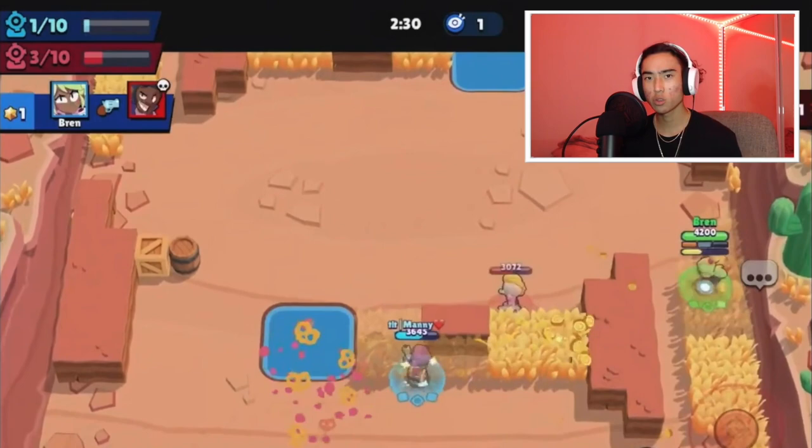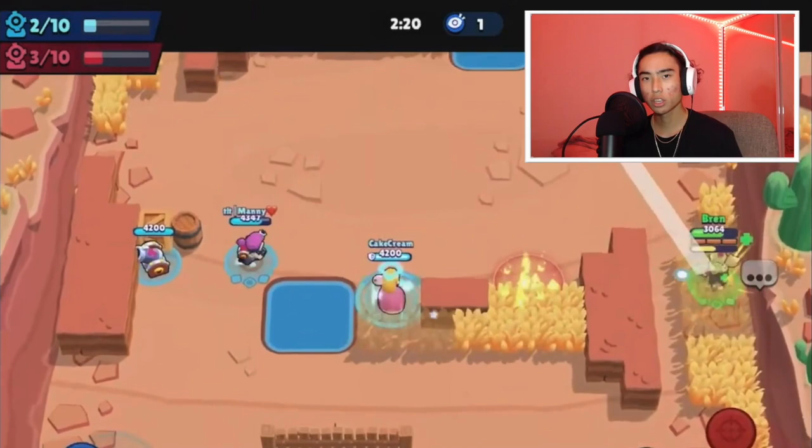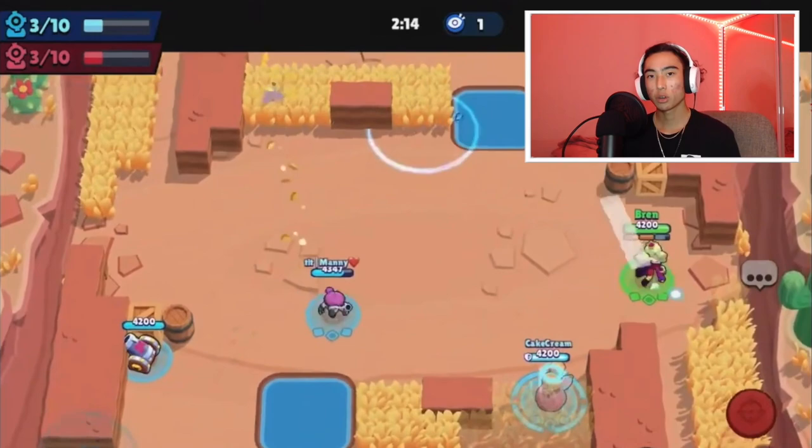You want to use damage gear because she only does 1800 damage, and with the damage gear it'll actually buff her attack to basically over 2000. The other gear you want to be using is shield gear. Shield gear is good as well because she doesn't have the most HP, so by running shield gear you'll basically be able to stay alive a lot longer and it'll help you in a lot of other engagements.